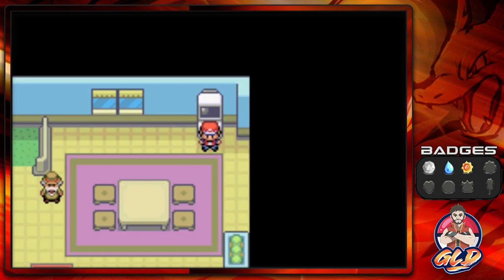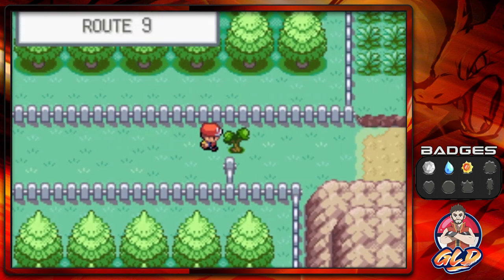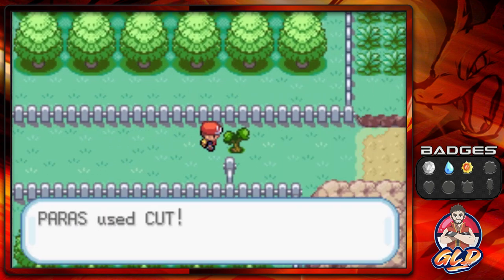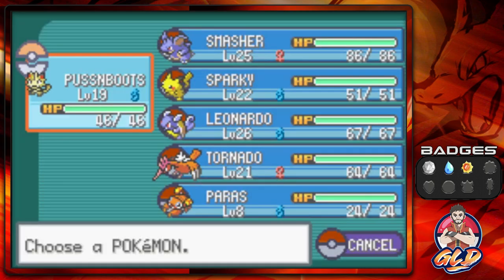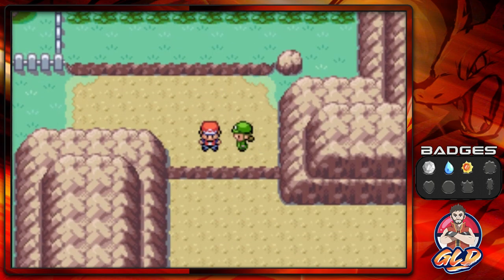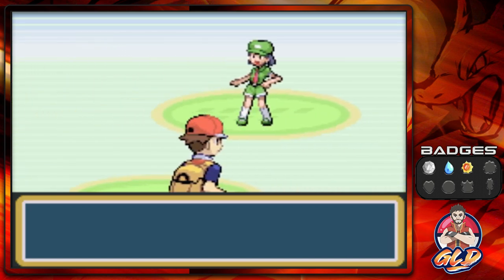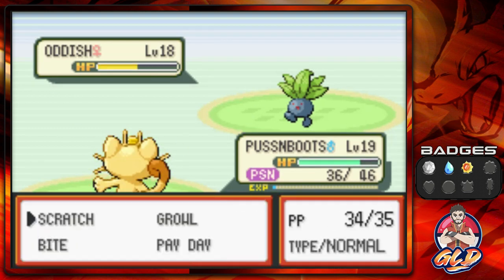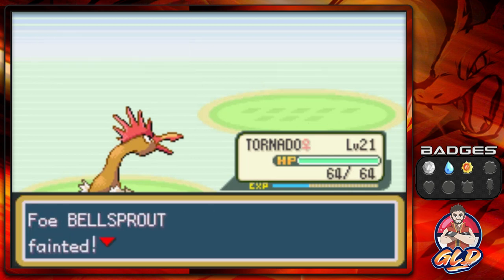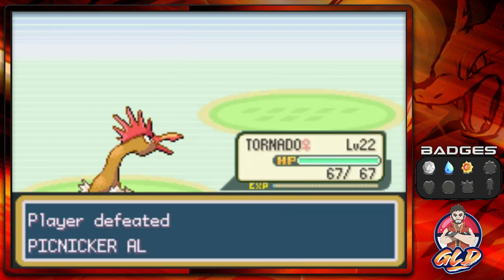Now we're going straight to the entrance to get to Rock Tunnel. Here we are in Route 9 — we need to cut this tree and start battling everybody. Taking on Picknicker Alicia and she's coming out with her Oddish, and obviously I'm getting the short end of the stick right here. Let's switch to Tornado and use peck attack — look at that, peck attack kicking some butt!